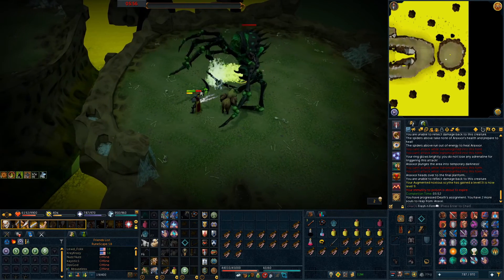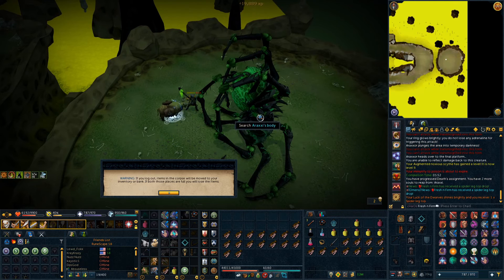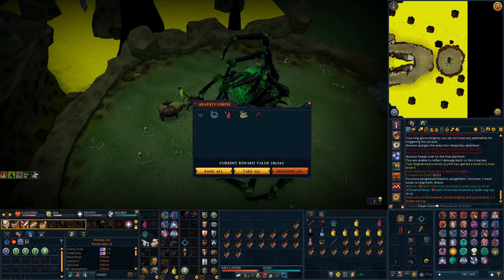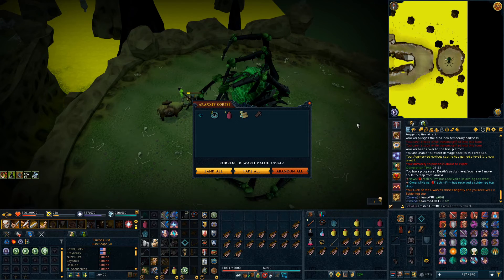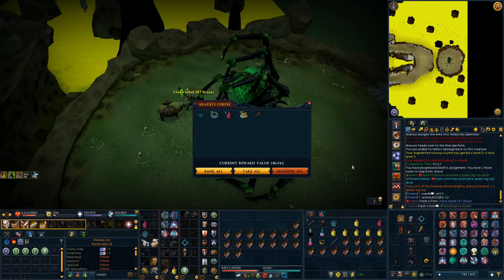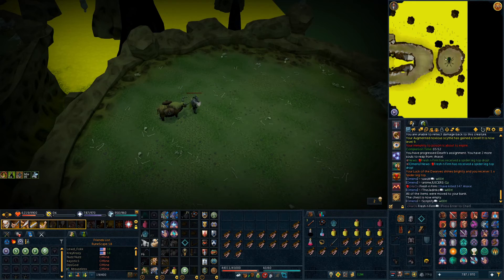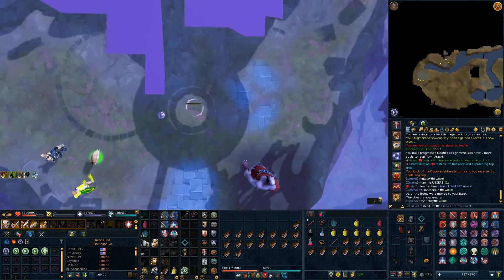We are actually back at Rax once again. For this one I was just doing a Reaper, as you can see in my chat, and I managed to get a spider leg top, which is cool but kind of unfortunate because it was actually 1-3, so I wasn't doing middle path. Could have been my middle leg to finish off the whole leg, but it was actually only like nine kills after my last leg, so you won't catch me complaining.